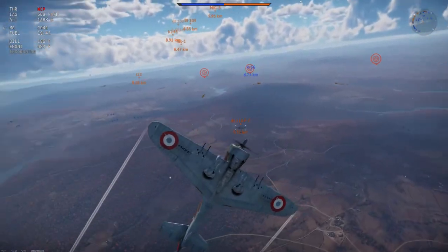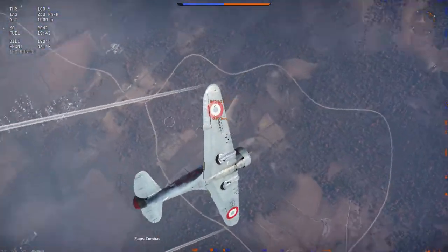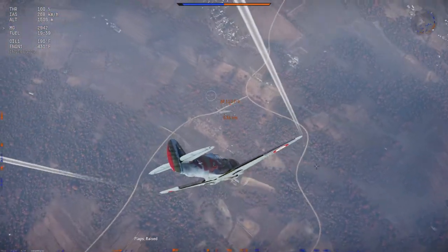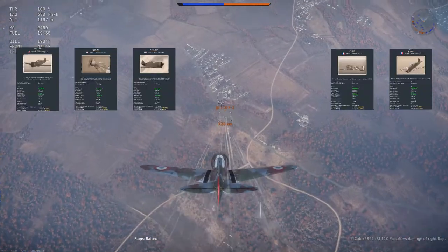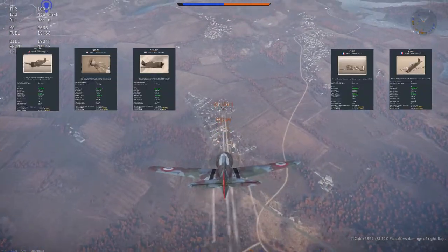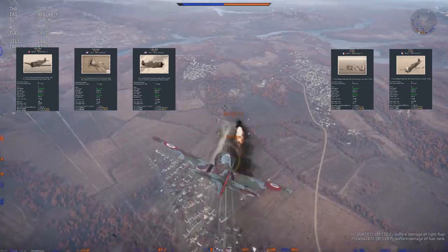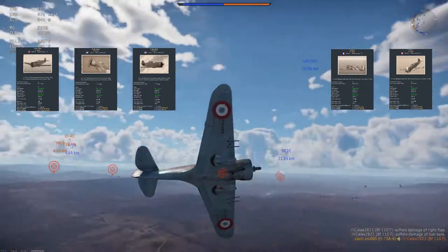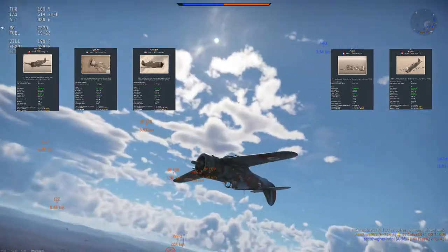Anticipating Rank 1 demand for vehicles, Curtis continued to up-engine, up-gun, and up-ammo the P-36 for the U.S. Army and the Hawk 75 for export orders. The U.S. P-36s and French Hawk 75s have a mix of engines from 900 horsepower to 1,200 horsepower. The same is true of the armament, which goes from four .30-caliber machine guns to a mix of .50-caliber and .30-caliber in the nose and wings.